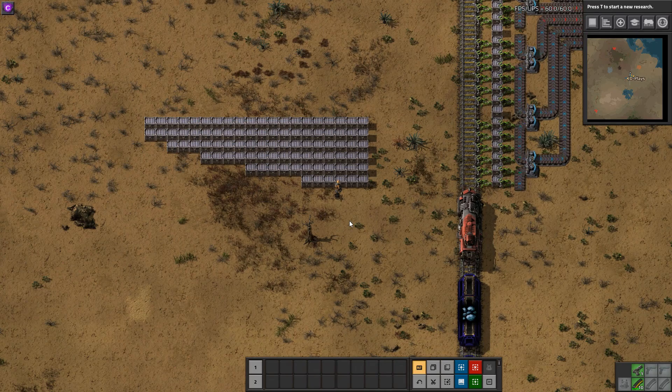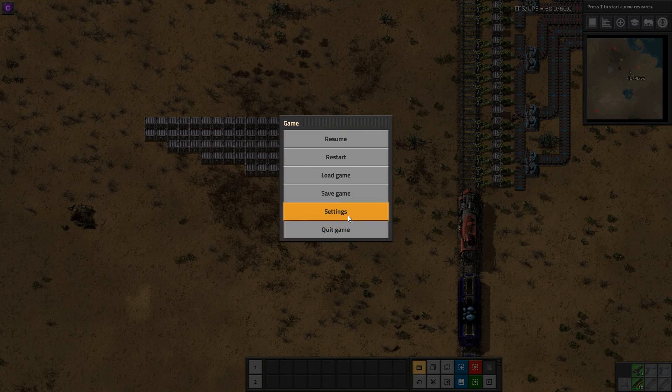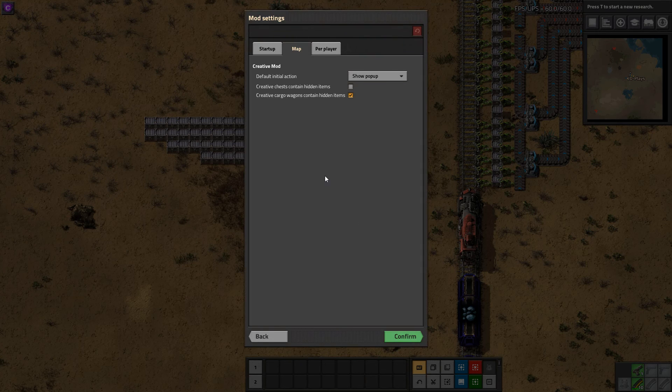G'day mate, welcome to Factorio with me GD. The mod I've chosen to look at this week is called Merging Chests. It's a fairly simple mod — doesn't have any tech research you've got to do, but it does have a couple of settings.